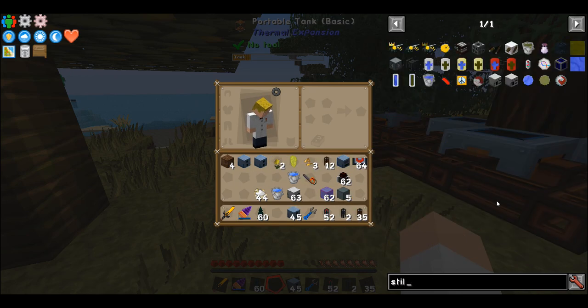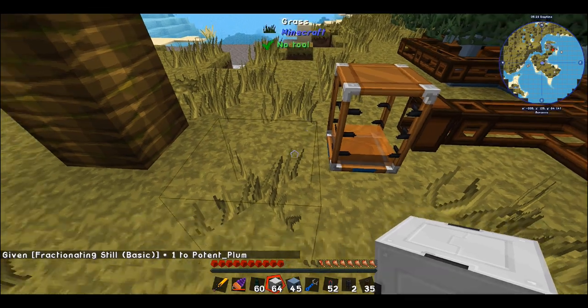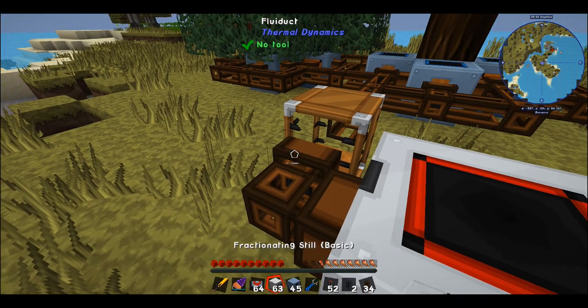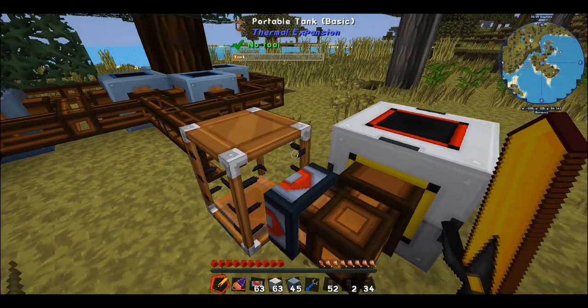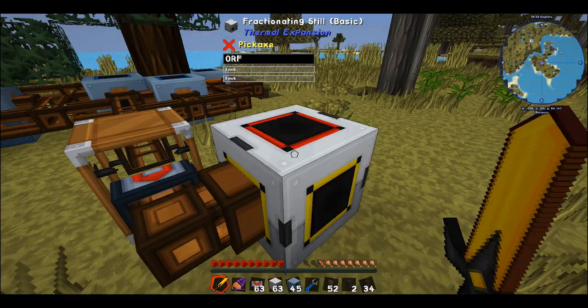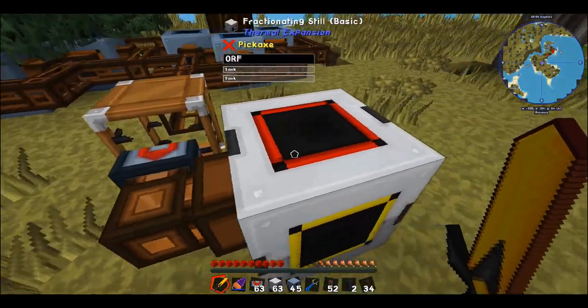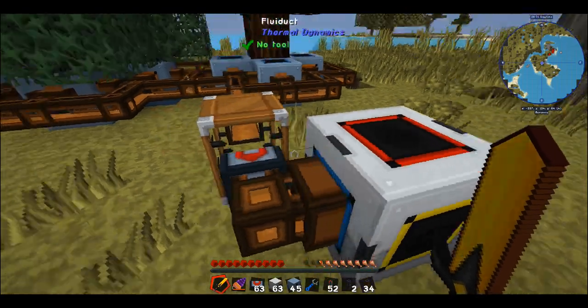What you're going to need is something called a fractioning still from Thermal Expansion — turns out I already had some in my inventory. I'm going to plonk this down here. I'll get myself a fluid node and a servo, setting it to extract on no redstone signal. Going into the inventory configuration — that's the back, top, left — I'm going to set this guy to blue on the back, so it's now inserting fluids on the back.